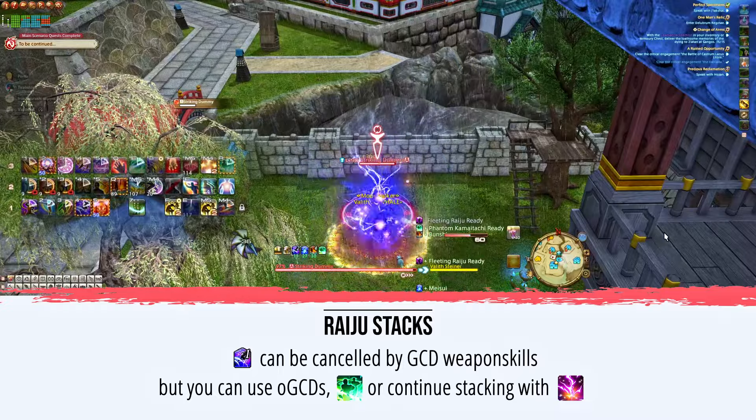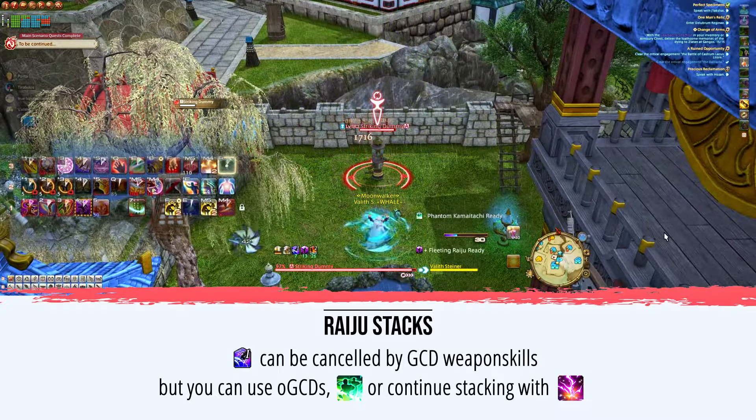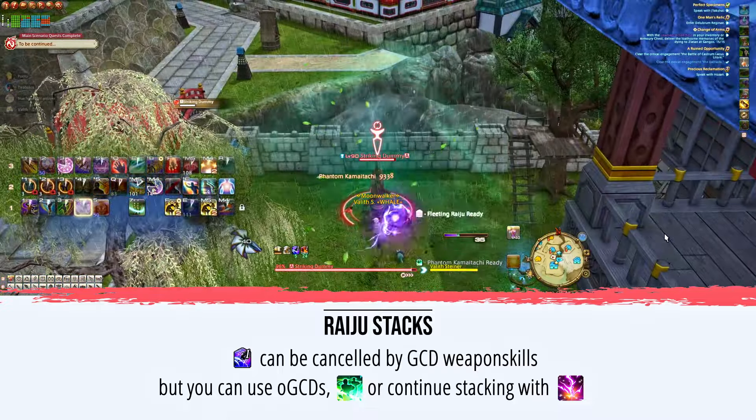Here, I'm showing you how the Raiju stacks interact with the rest of your kit. Take note of which skills you can weave in between Raijus and which skills remove the stack.